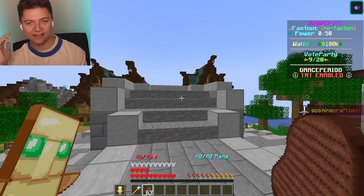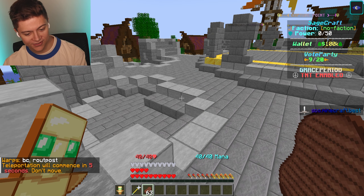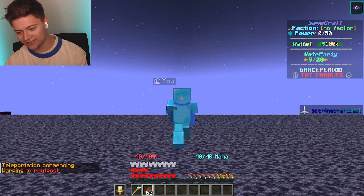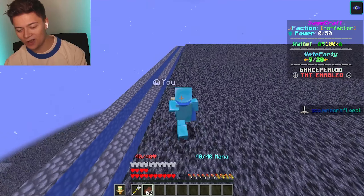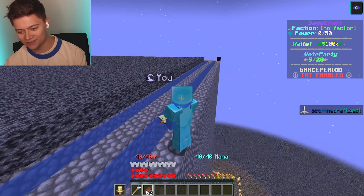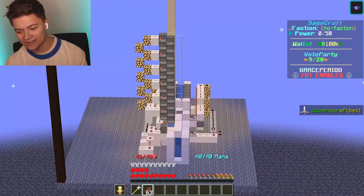Let's go check out the final warp, which is slash warp R outpost — the raiding outpost. This is actually pretty insane. We're actually on top of it now. We are on top of the raiding outpost right now, which is super insane. We've actually got a cannon set up right over here.